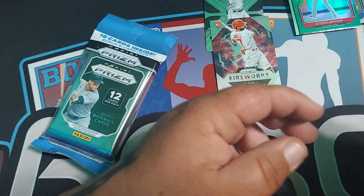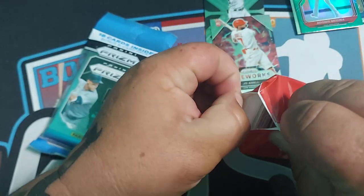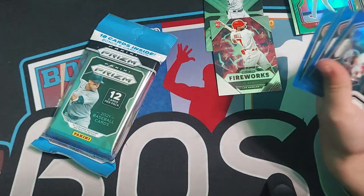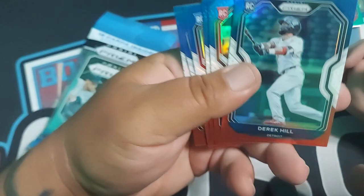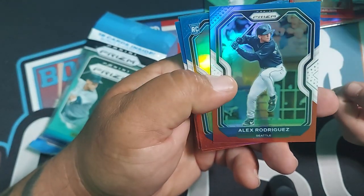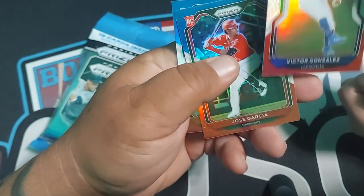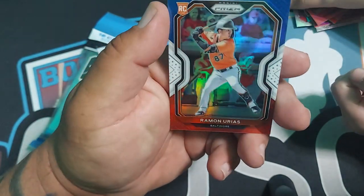And your bonus pack — I want to see what's in these bonuses. I don't know what to look for. Oh, it's the Red, White, and Blues. Derek Hill. Dylan Carson. Alex Rodriguez — okay, good. Victor Gonzalez. Joe Scarlett. Jose Garcia. We got Raymond Aranas. And that's it.